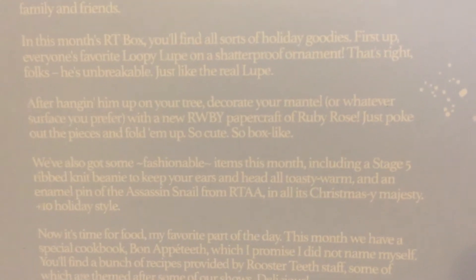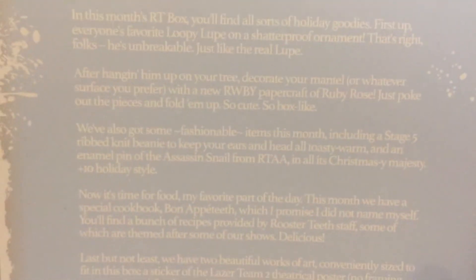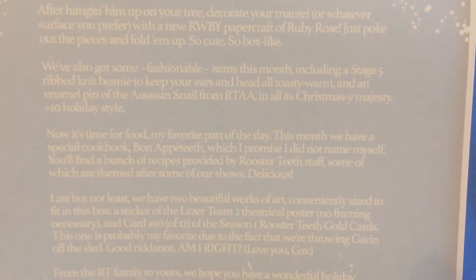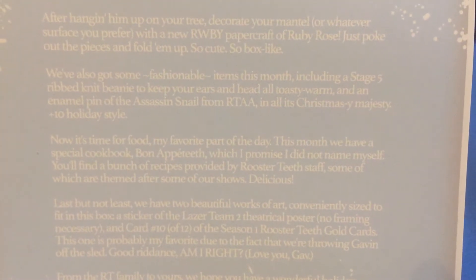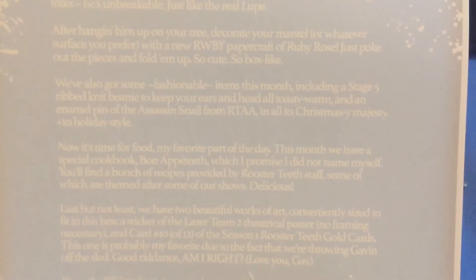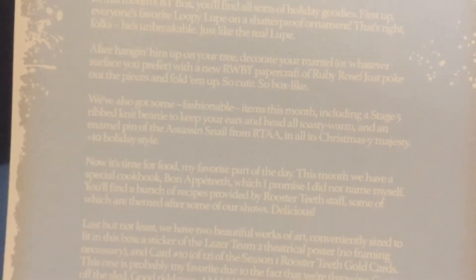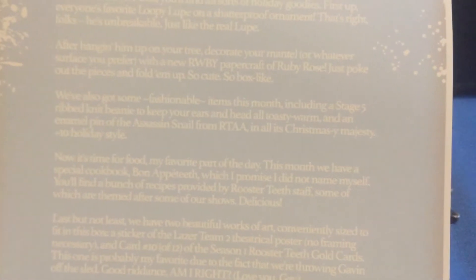After hanging him up on the tree, decorate your mantle or whatever surface you're using with the new Ruby paper craft of Ruby — just poke out the pieces and fold them up; so cute, so box-like. We've also got some fashionable items this month, including a Stage 5 ribbed knit beanie for your ears and head, all toasty warm. It is cold today — I think we're sitting in the 30s most of the day Fahrenheit, low single digits for Celsius. And an enamel pin of an Assassin Snail from RTAA.